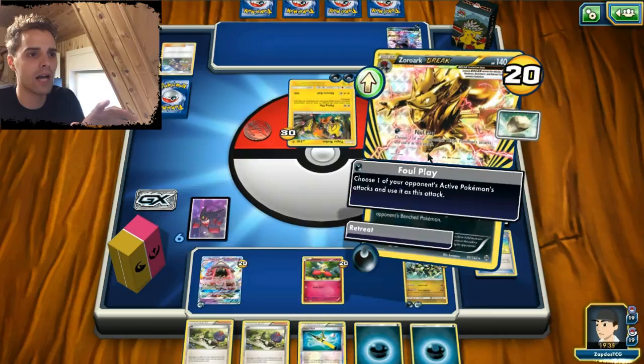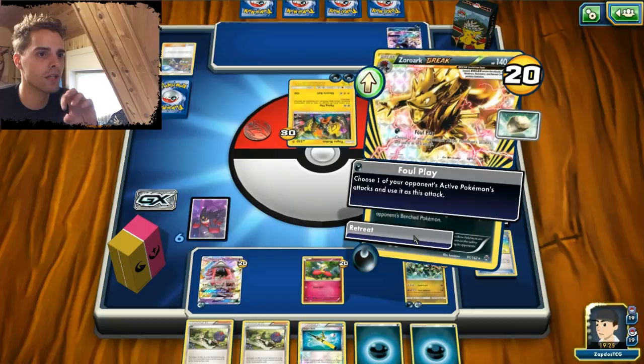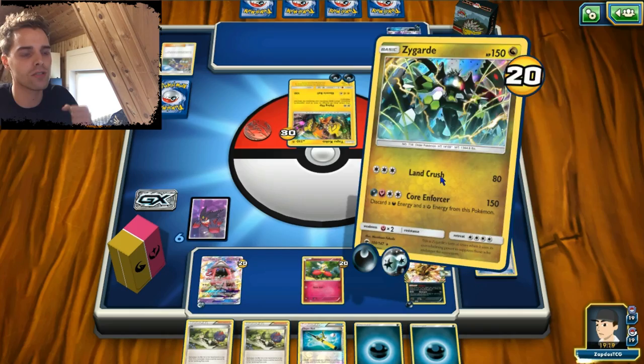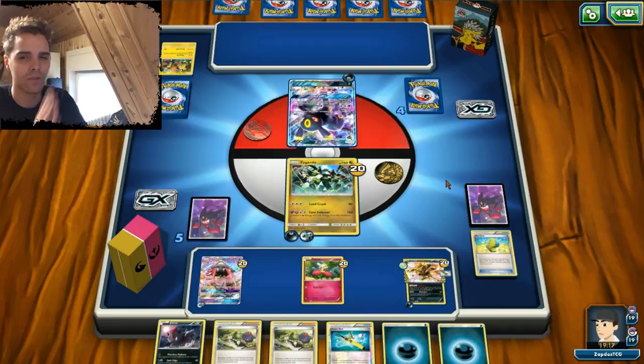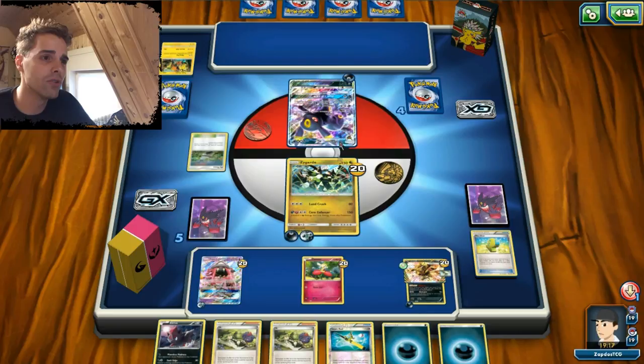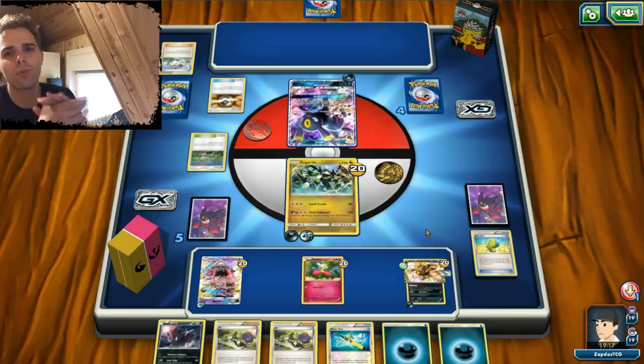We didn't get anything out of Max Elixir. Now it's time to use Foul Play for 100 damage. We can retreat into Zygarde — that way we still have more options. Zygarde can even destroy this guy with ease. Zoroark gives us more consistency, so that's what I'm doing here. The consistency of Zoroark is really important — if he benches an Yveltal we can strike it with the same amount of damage using Foul Play. Saving our Zoroark Break. We see this Umbreon GX which might cause trouble if he uses the Dark Call GX, but we do have two Guzma left in the deck.